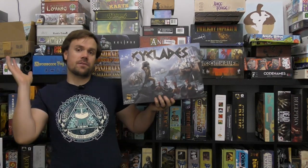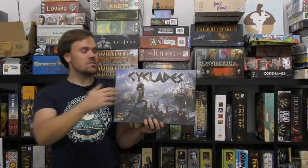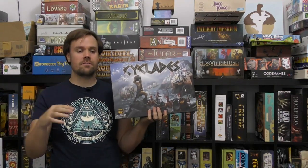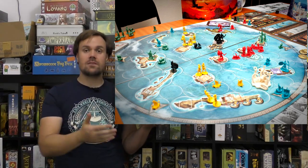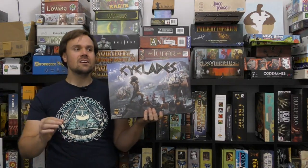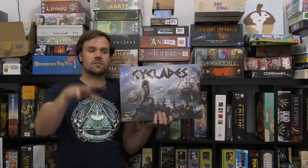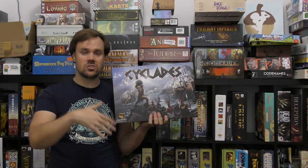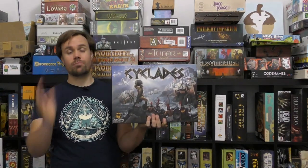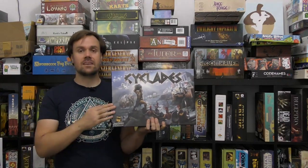At number three, I've got Cyclades, the game that takes place in ancient Greece. This is a little bit higher than Kemet because I like Greek mythology more, but also because the two games have very similar mechanics — probably because they come from the exact same company. In this game, you've got a lot more in the way of ocean creatures; you can summon the Kraken, and as with Kemet, you can get favor from the gods. I find it to be a little bit more versatile in terms of what you can interact with, and you still have the political, economic, and negotiation aspects going on. Cyclades, my number three.